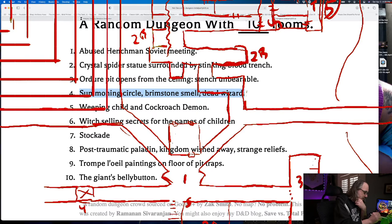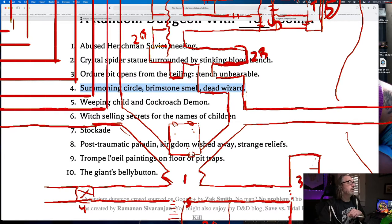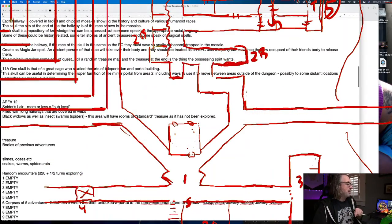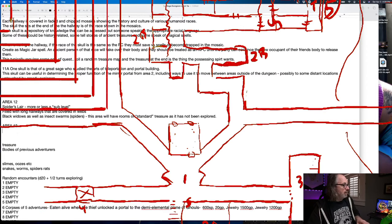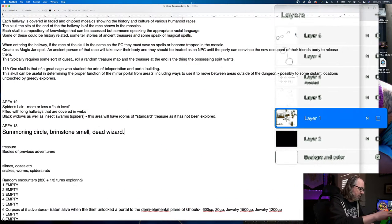So we put the circle in here. Let's go back to my document. I'm going to make this area 13 because that's where we're at. What I think could be fun to do here is basically: Summoning Circle, Brimstone Smell, Dead Wizard.